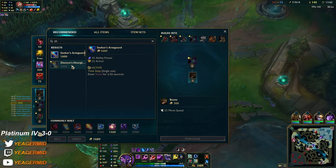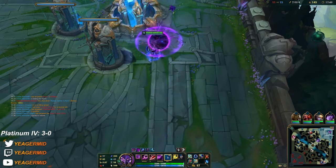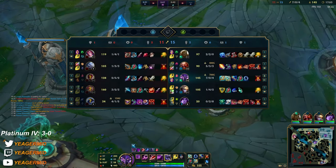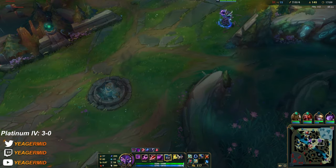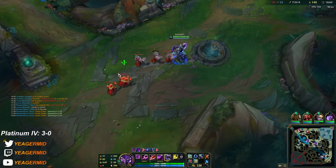We're gonna get a Sterak's now — the component. Basically Sterak's because you get the active on top. This is to allow me to engage onto the backline, and I will most definitely get Exhausted. I use everything, I get Exhausted, then I pop Sterak's and I won't be able to take any damage.